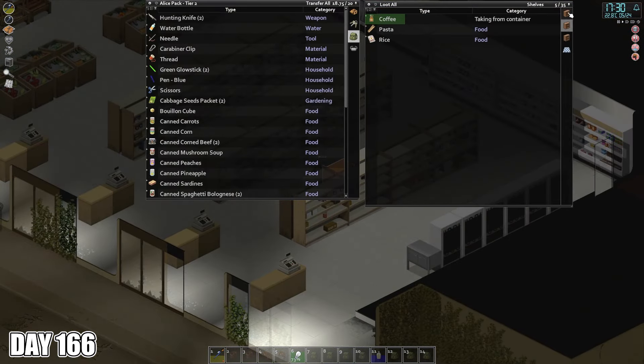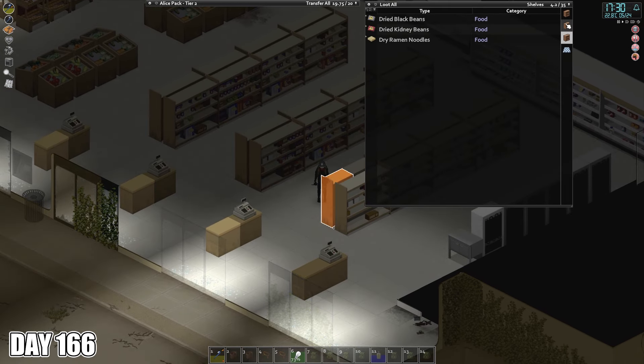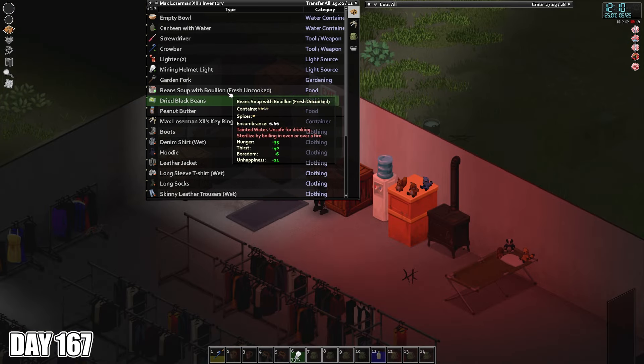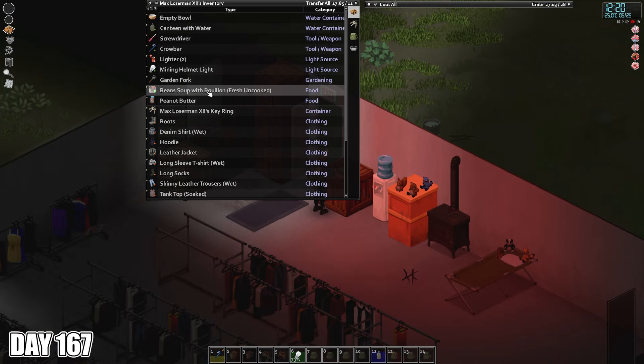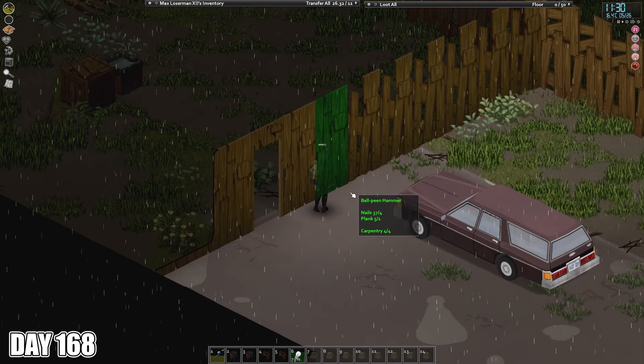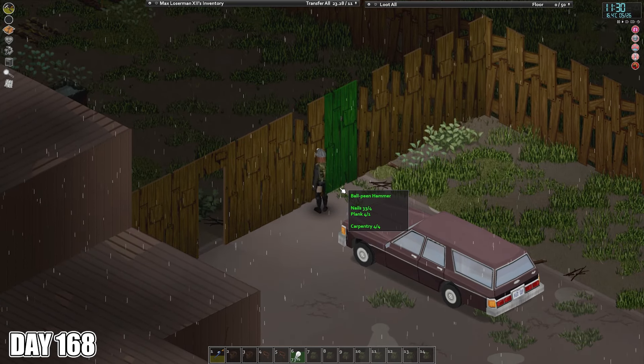In the late afternoon, I poked my head into the Gigamart to look around. I don't loot much, as I'm planning to move here eventually. I return to the crossroads in the evening. After several busy days, I take day 167 easy, just making a bit of stew and doing a few rounds of exercise. Day 168 is a bit more exercise then some carpentry, upgrading more of the ugly level 1 walls to look a little bit nicer.